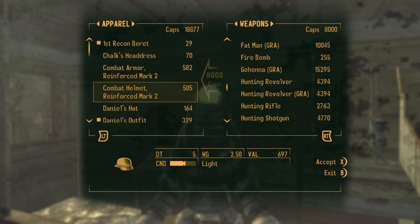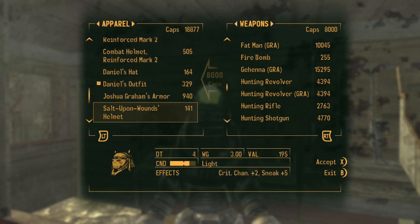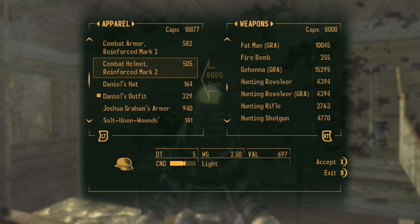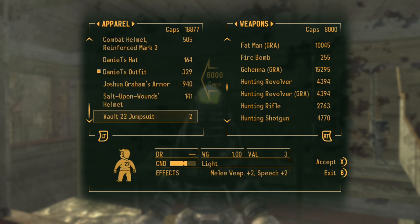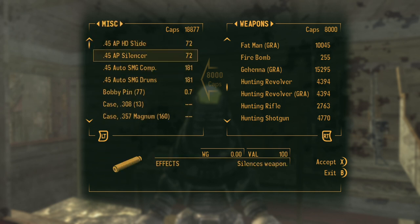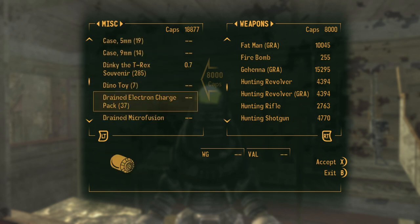I have Joshua Graham's armor that I want to hold on to. The DT is actually just as good as my combat armor, which is insane. But I'm going to keep it. I'm going to put these mods on those guns and then put them in storage.